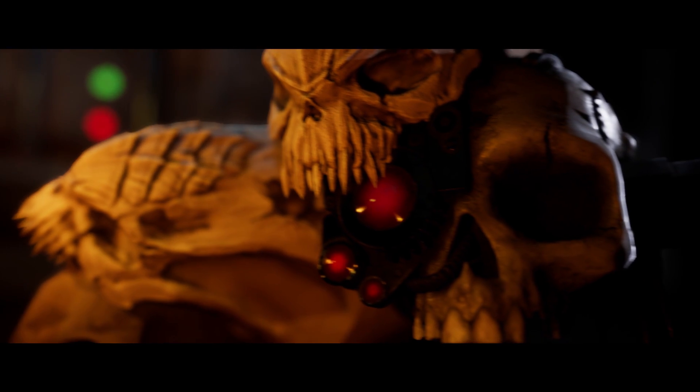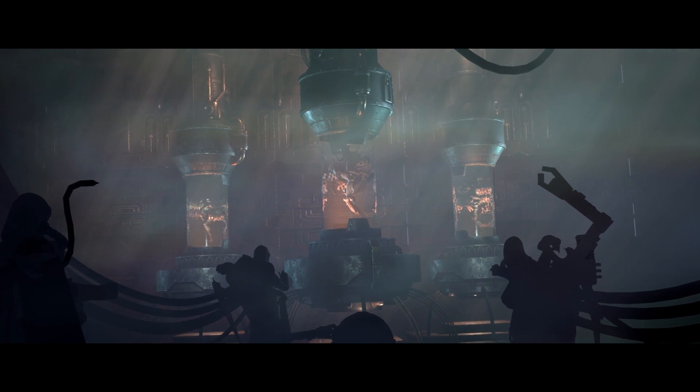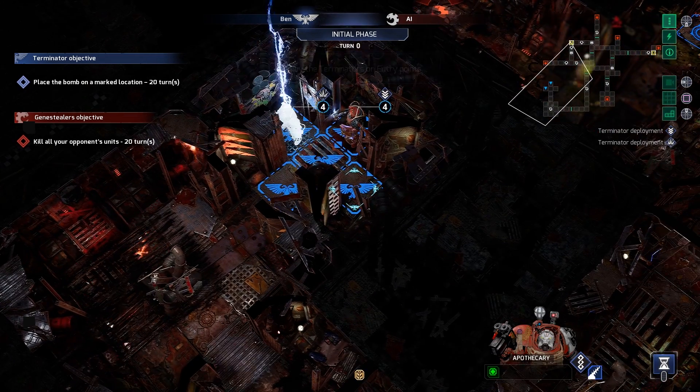A description box for each map can explain its peculiarities or give a lore background for those who favour the story. Other players can search for map creators they enjoy and check their latest creations, or use it to view a friend's maps.